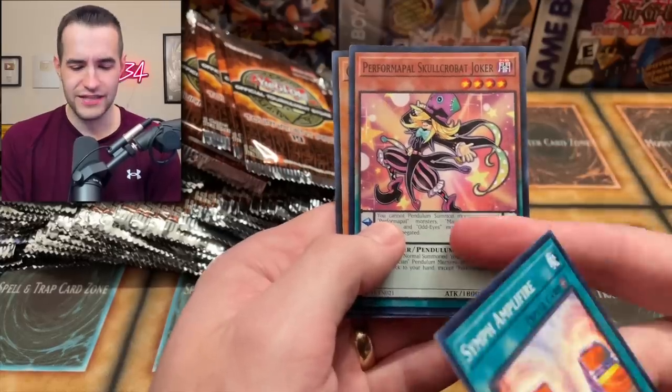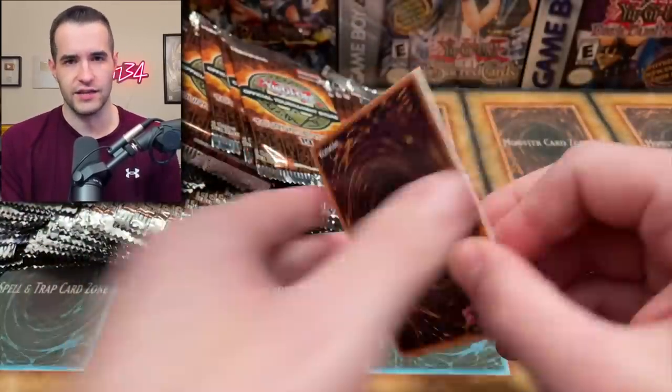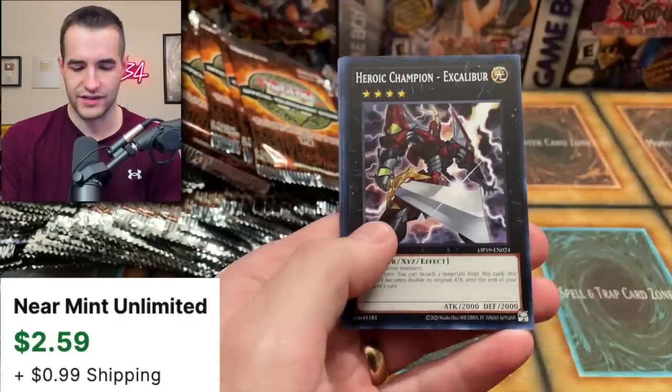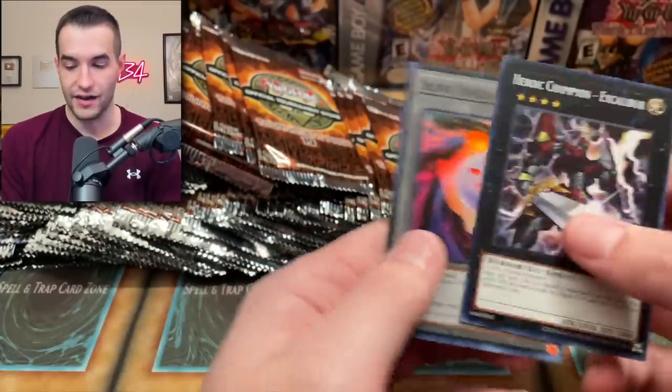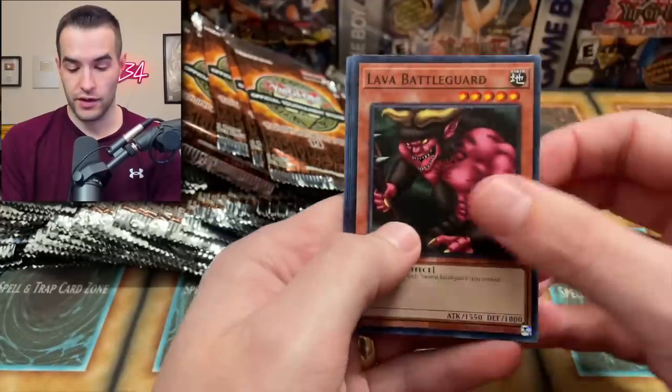We've got a Skull Crobat Joker — I think that's a pretty good card too — and another Caius, very cool. Skull Crobat Joker is limited at some point. Then Excalibur and another Slime Token. Fairy Tail Snow is a very, very good card, so I'm definitely going to be holding onto a couple of those myself.